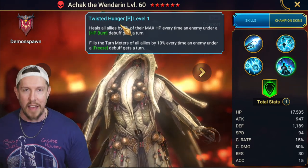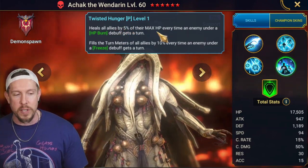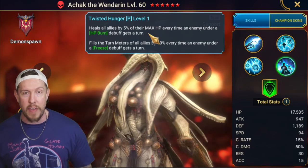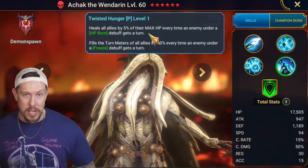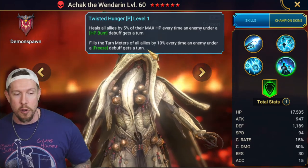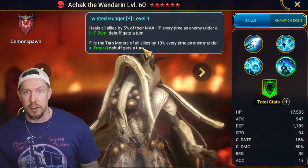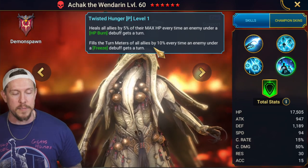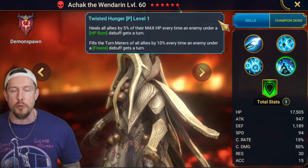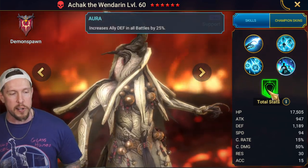Twisted Hunger is where this kit all comes together — the beauty and magic of Achak the Wenderen. Twisted Hunger heals all allies by 5% of their max HP every time an enemy under an HP burn debuff gets a turn. So if you're setting up Achak with a burner on the Spiderlings, he'll come in and freeze them with the A3, and then you are constantly healing everybody. It also fills the turn meter of all allies by 10% every time an enemy under a freeze debuff gets a turn. That's an insane passive — truly one of the most powerful and unique passives in the game, especially for epic champions.